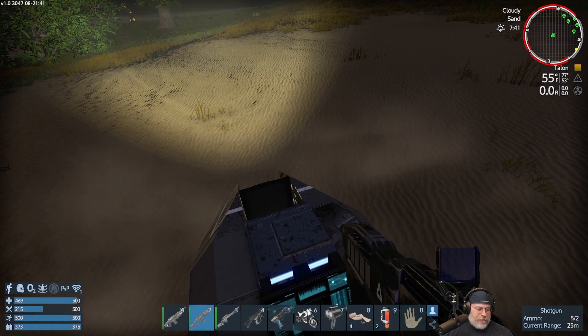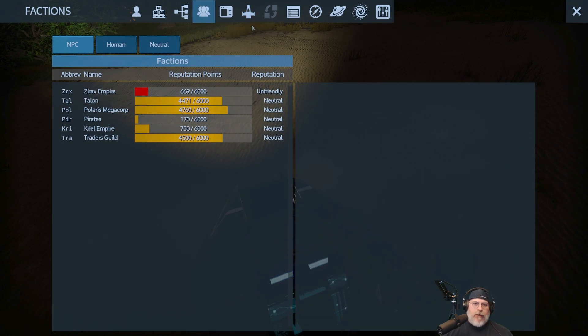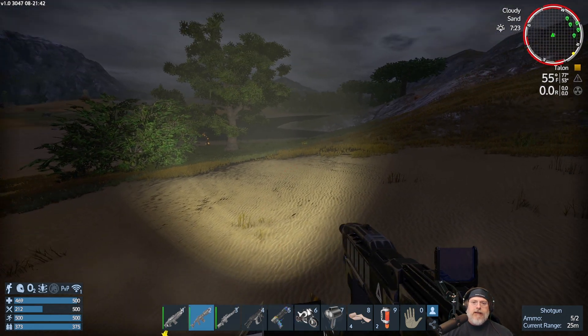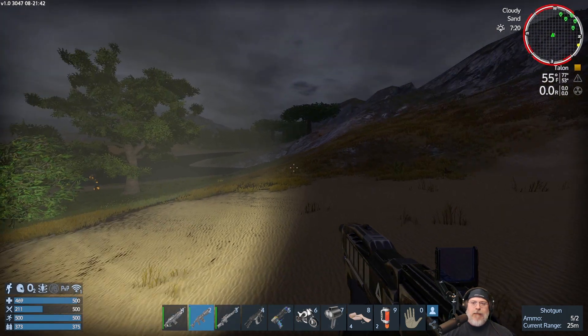You access the factions menu from the button in the menu screen — I use the Tab key to open it. If you hover your cursor over the Talon entry and look at the right side, it tells you what actions affect your reputation. About two-thirds down it says 'mine ore in Talon territory' gives a minus-five rep hit, unless you're Friendly or better. If this were Polaris territory I'd do side missions to reach Friendly first before mining.